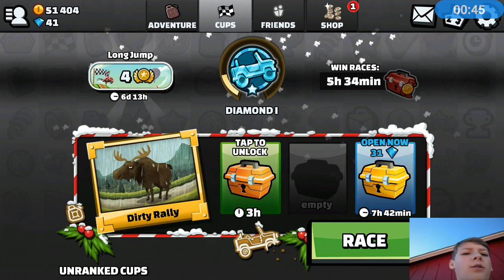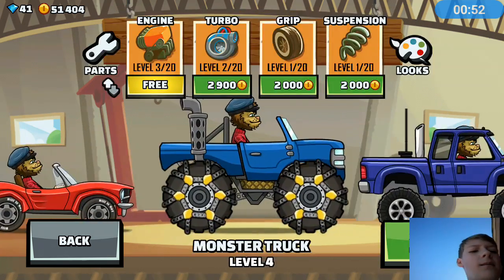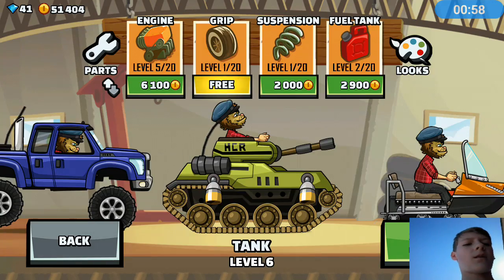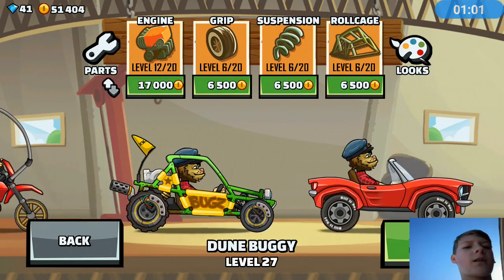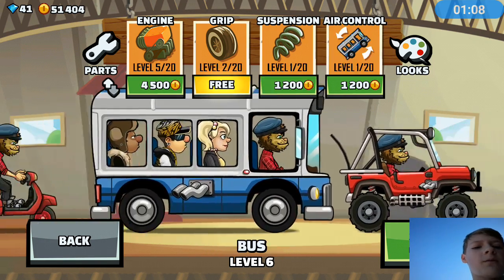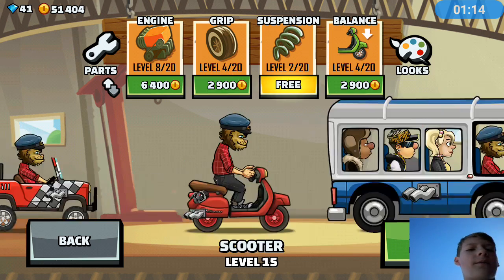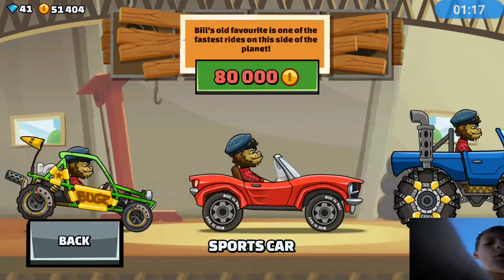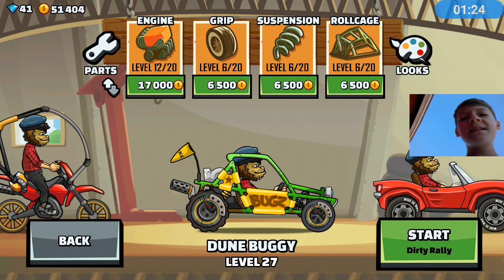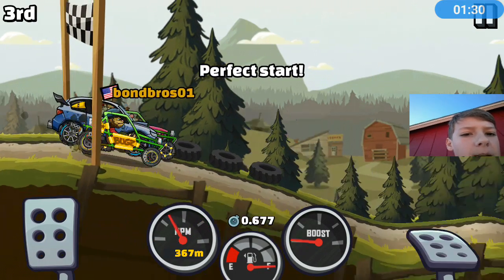Let's just do a normal race — we're doing dirt rally. I have unlocked the tank, the monster truck, the dune buggy, the dirt bike, the super Jeep, the bus, the scooter, and the Jeep. I am going to use the dune buggy because it is my fastest vehicle, so let's get started. We're facing some people.